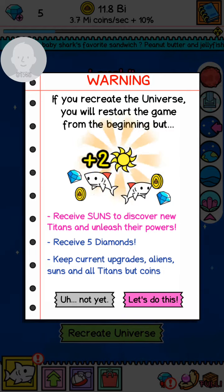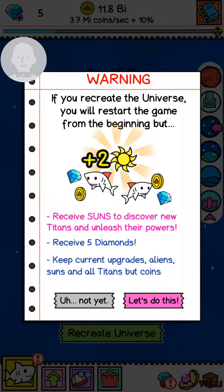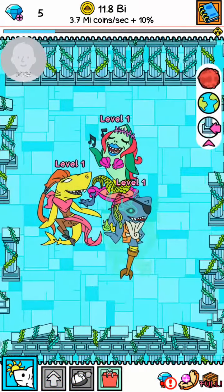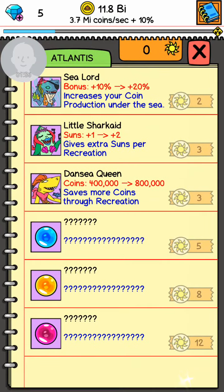But you do not keep your coins or the sharks — it recreates everything so you start from the beginning. But since I have one of the titans — Dancy Queen, as you can see here — you get 400,000 coins when you start. That's not really much to do anything but it'll kick-start you a little bit.